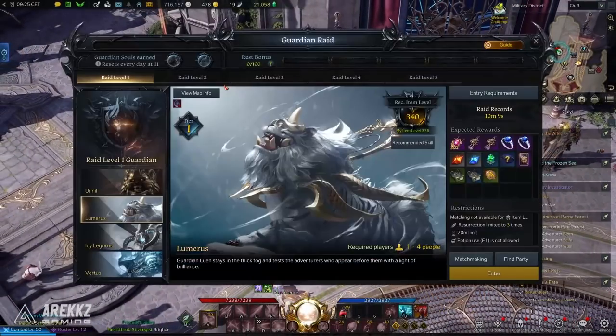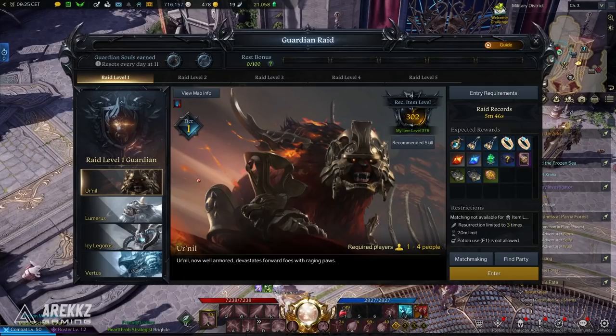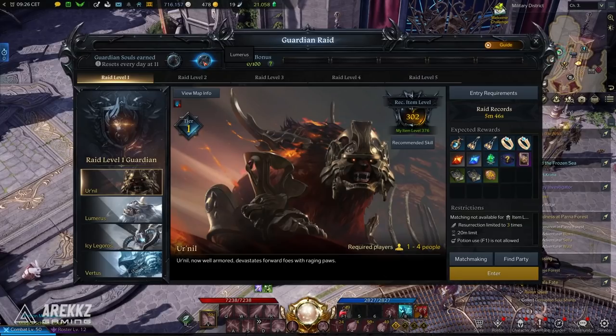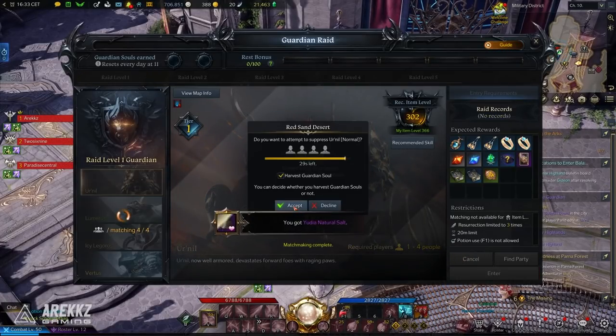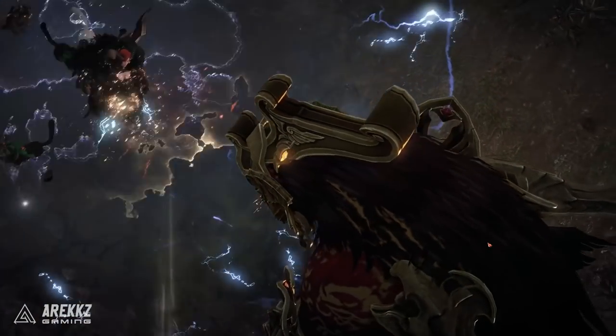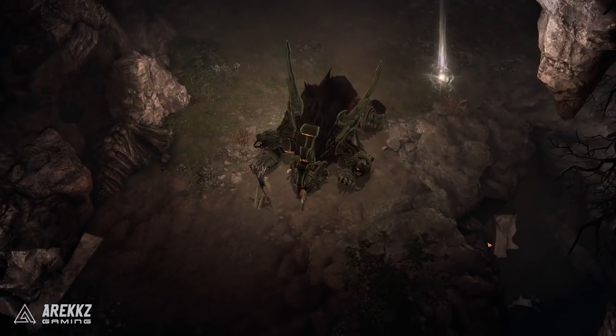With them unlocked, let's talk about guardian raids. When you interact with the board and open up the menu, much like with chaos dungeons, there are various different tiers that increase in level with a gear score requirement. In the top left hand corner you have Guardian Souls Earned. You can do two of these a day, and each time you harvest a guardian soul it fills up one of those nodes. It's worth noting that if you want to help someone, you can uncheck Harvest Soul so you can defeat it without using up one of your daily quota.